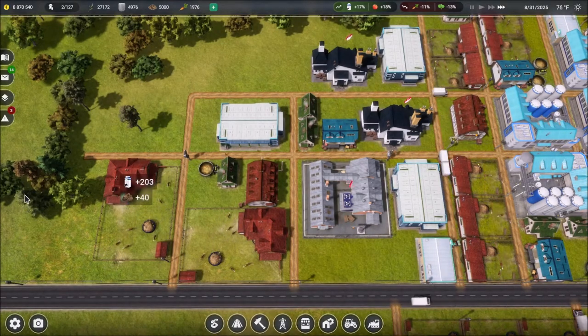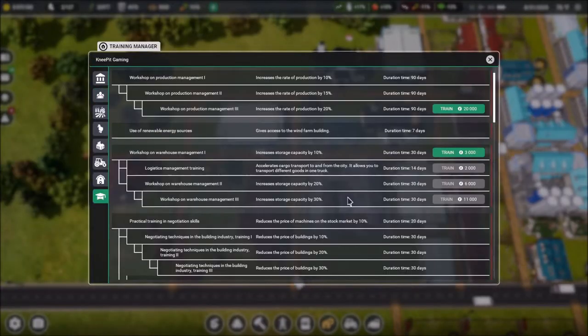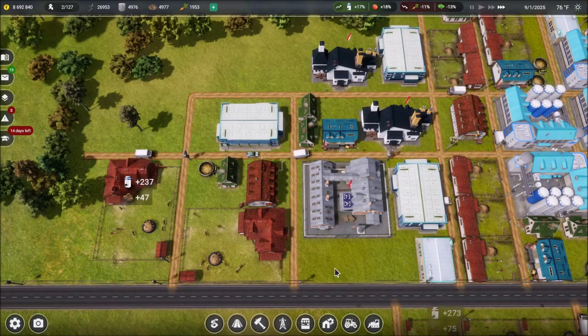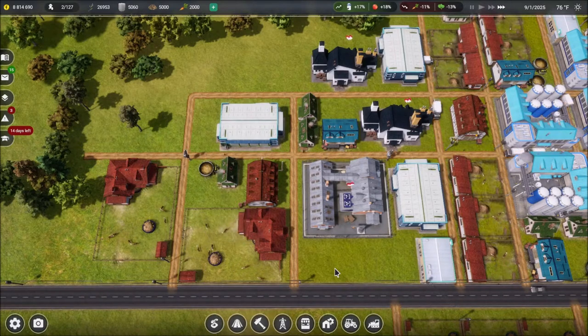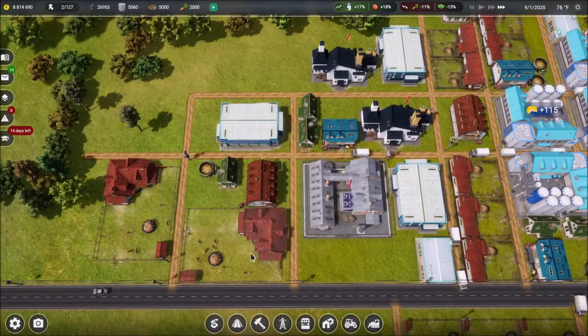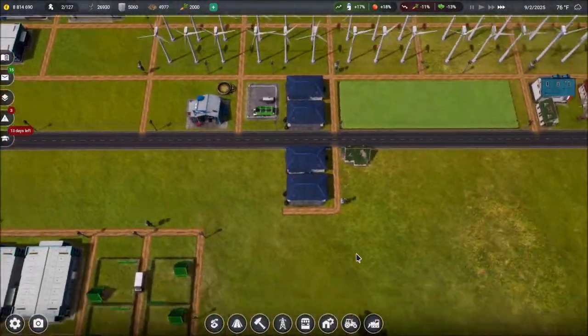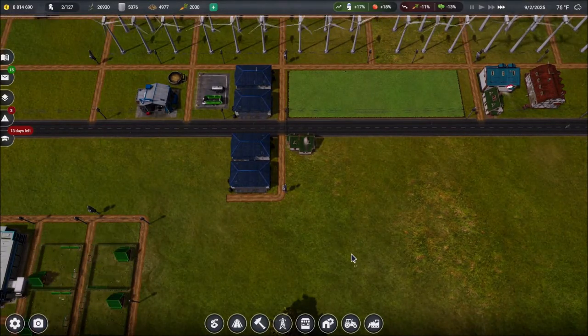We're going to let that sort itself out. Our research is done, so we need to hop back in and do the final sales training — only 14 days for that, so it'll be done really quick. But today, what I want to do is something else that we talked about that was part of the most recent update: a couple more production buildings.